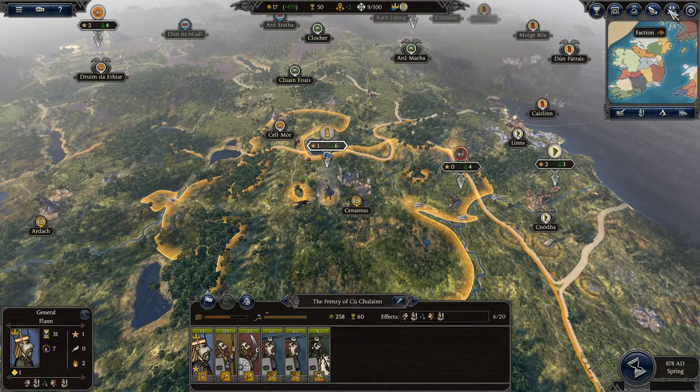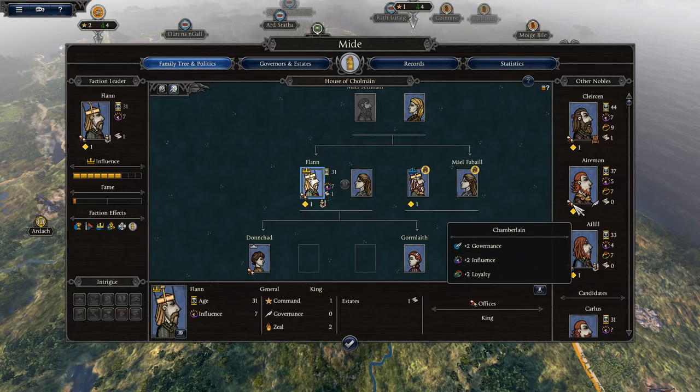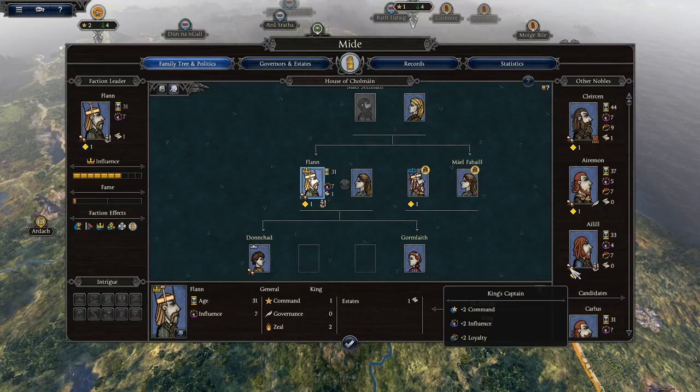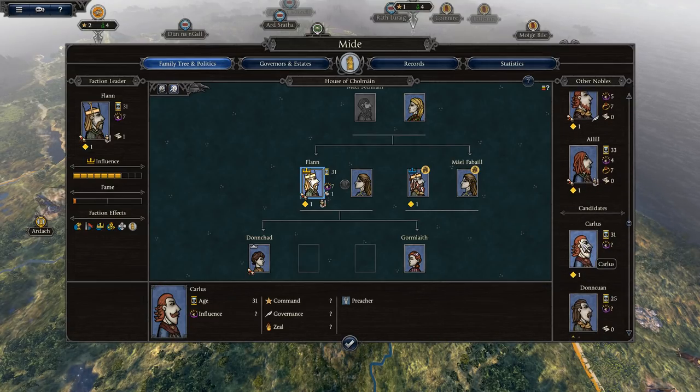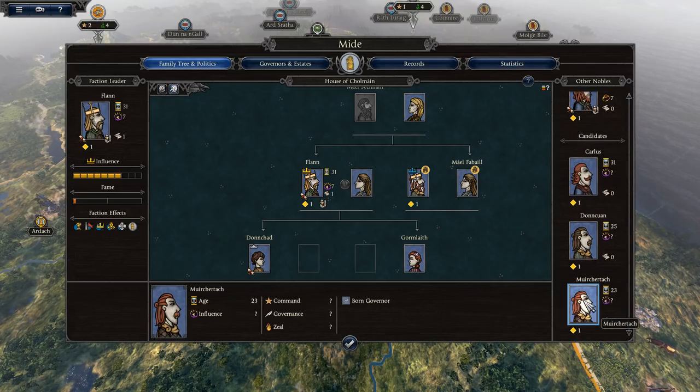If we look at our faction, we can see our nobles. I know that one of these guys was a general, I thought anyway. We have a Chamberlain, King's Captain. We have Carlos, Dona Khan, and Merch.